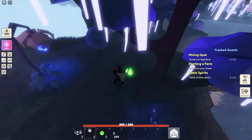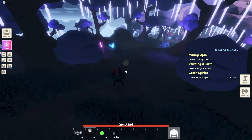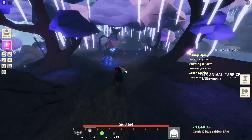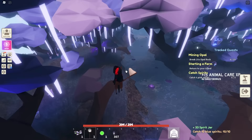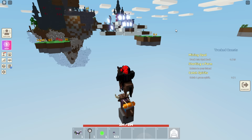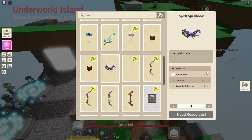I caught the green one and got another essence. Keep in mind: if you already have an essence in your inventory it won't give you another one — you have to use it first. Now let me show you how to make the spell book. Go to your island, go into the anvil, scroll down to the other spell books, and you'll see this new one. It requires one spell book, 50 spirit crystals, spirit jars, and the green spirit essence.